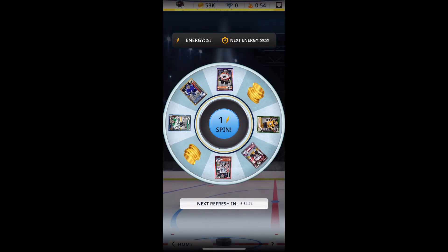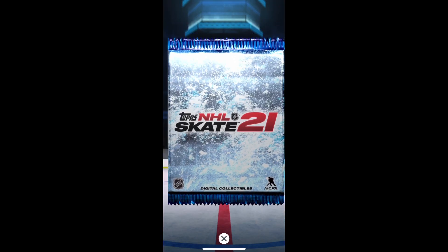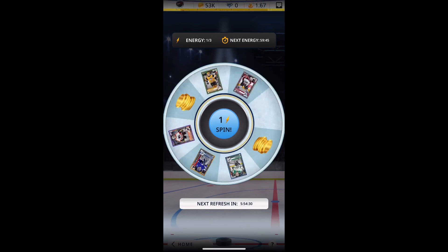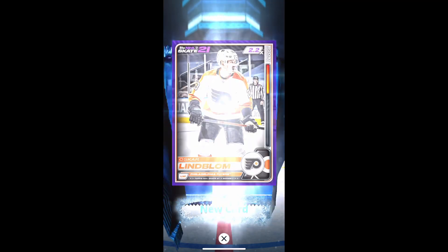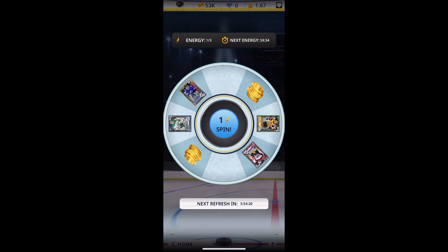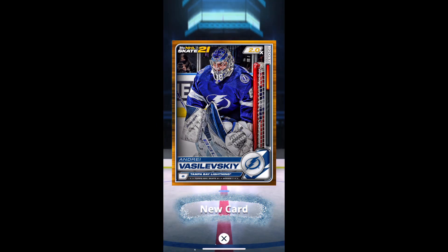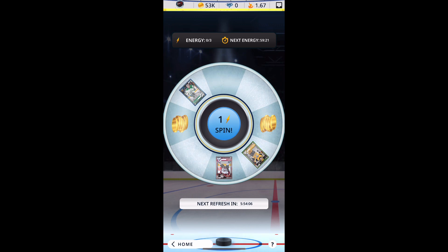Spinning the wheel - are these free? I'm all for free, guys. I got a red Mikko Koskinen - I've got four of the red cards out of 310. Next spin: I got a purple Oscar Lindblom. Purple, it's Tier 6 - so that's the rarest tier, I guess. And now we've got a gold Andrey Vasilevsky - it says Tier 5, so gold is below purple. Gotcha.